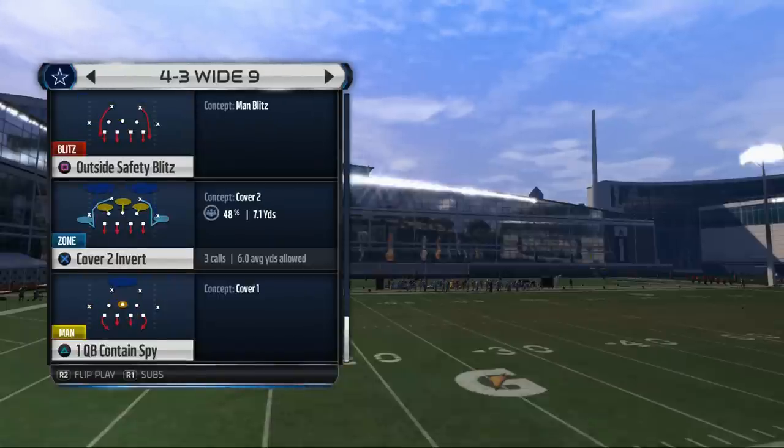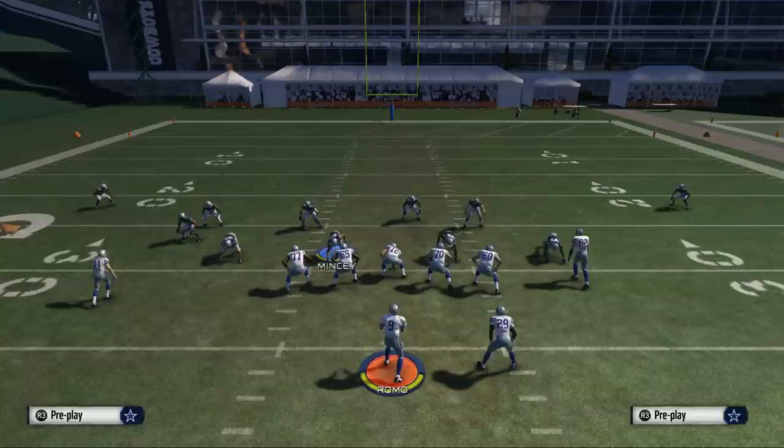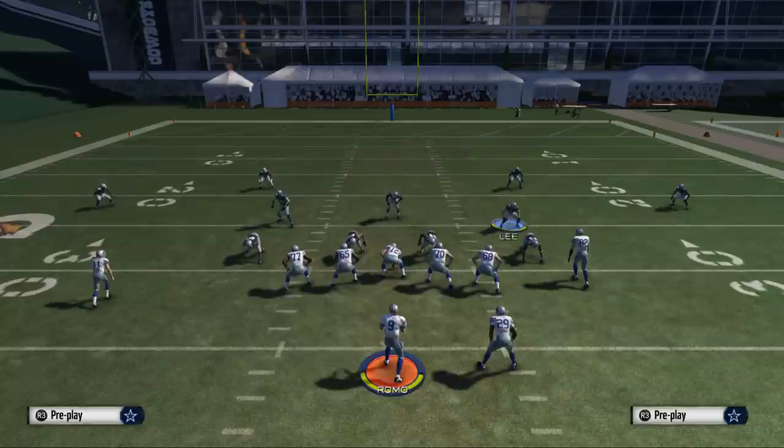Now let me show you our base defense and the pressure we're going to apply. We're going to go over the Cover 2 Invert — it's a base play, a base pass rush that we'll use to get into our opponent's head early and often. The basic setup for the 4-3 Wide Nine: every single time you set up a play, you want to base align, pinch your defensive line, crash them to the middle of the line of scrimmage, and then spread your linebackers. This is the basic look we want to give our opponent every single time.